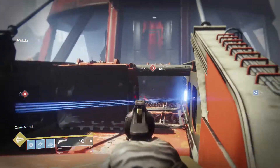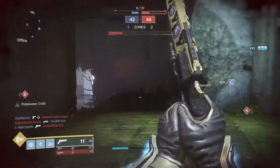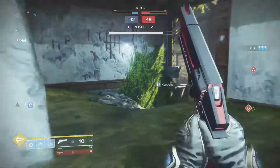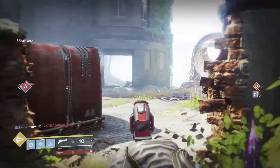Time to go on to the stats now. For the Ostringer, it has 84 impact, 58 range, 74 stability, 55 handling, a reload speed of 65, 140 rounds per minute, and a magazine of 11.